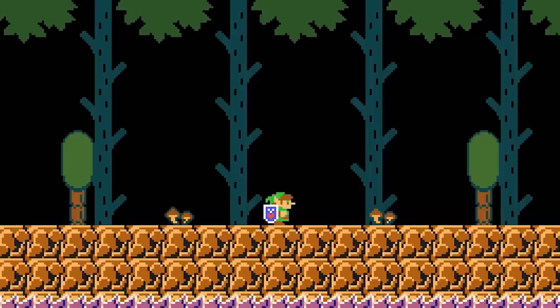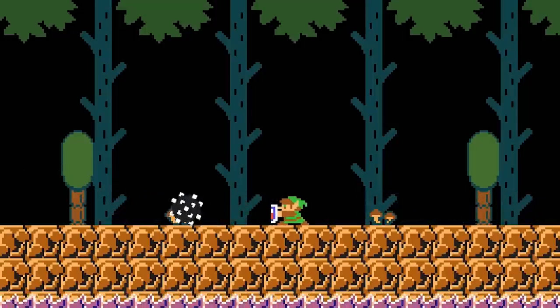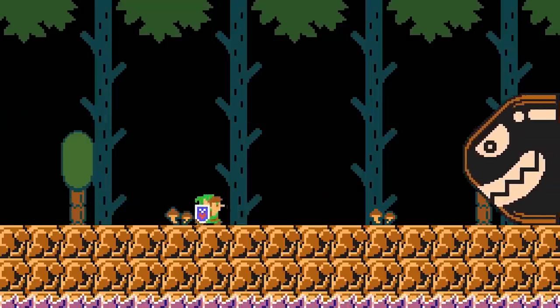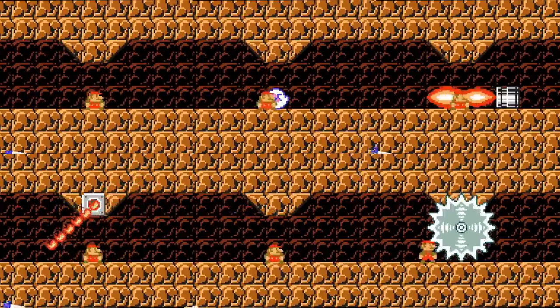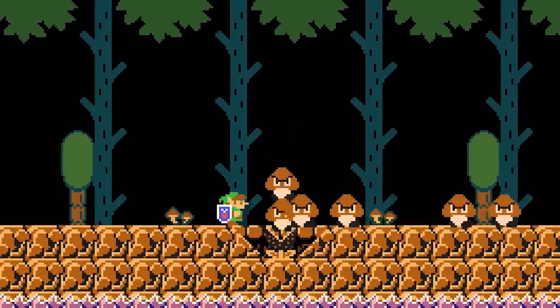Link raises his shield by pressing down while standing on a solid object. Link cannot move with his shield raised, but is able to change which direction he's facing by pressing left or right. With his shield raised, Link blocks damage from almost every enemy and projectile in the game, bouncing away most enemies that come into contact with the shield, including Lava Bubbles, Munchers, and even King Koopa himself. Some enemies blocked by the shield are defeated outright, such as Bonsai Bills, Bullet Bills, Cannon Balls, Fish Bones, and Lakitu. Blocking an enemy that is part of an enemy stack will cause that enemy to fall out of the stack.